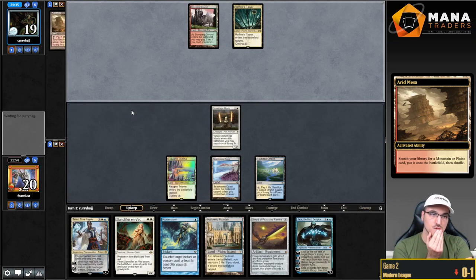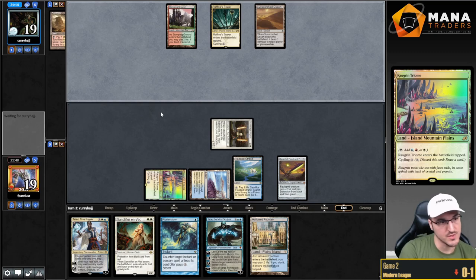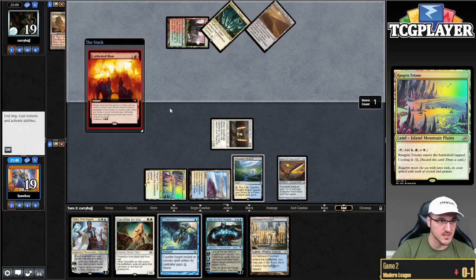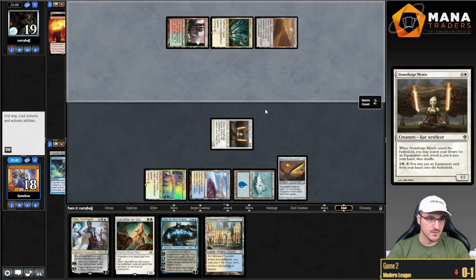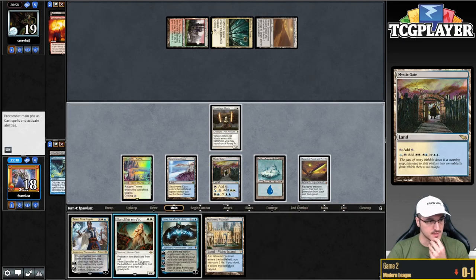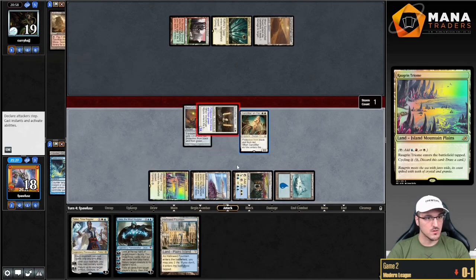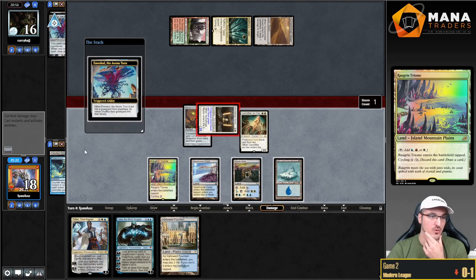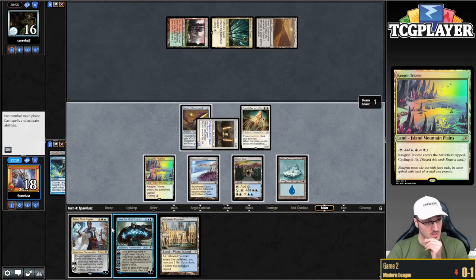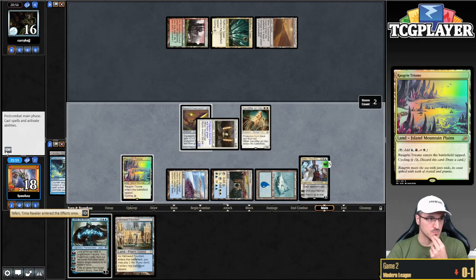I wonder if my opponent is going to Blast here — I really hope they do. I think if they Blast here, I'd probably just win. So we're going to Flusterstorm here. Now that's gone. That's a way to play a land and do this without shocking myself. Now they have to discard a card. I think because of Throats of Chaos, I'm just going to do this instead of playing Jace. I'm just going to plus.